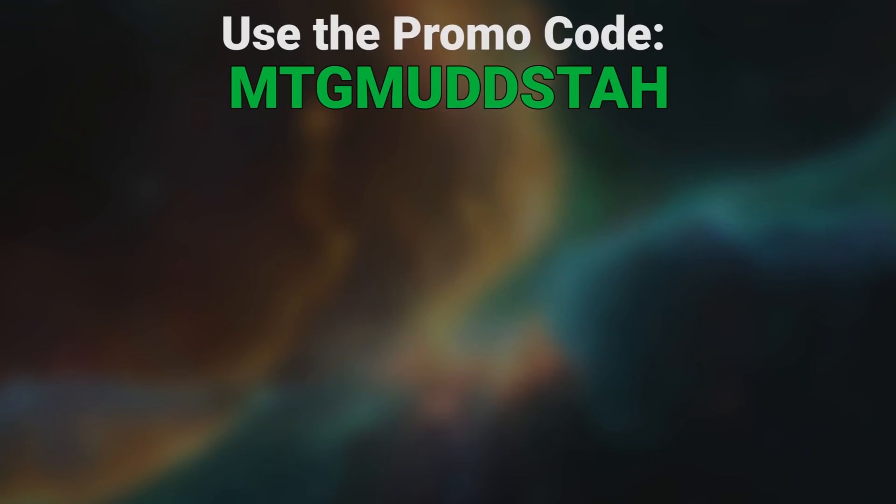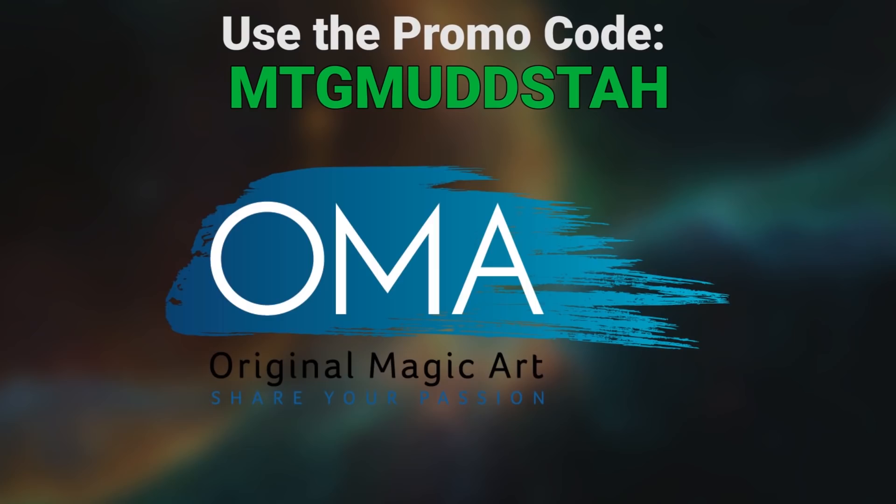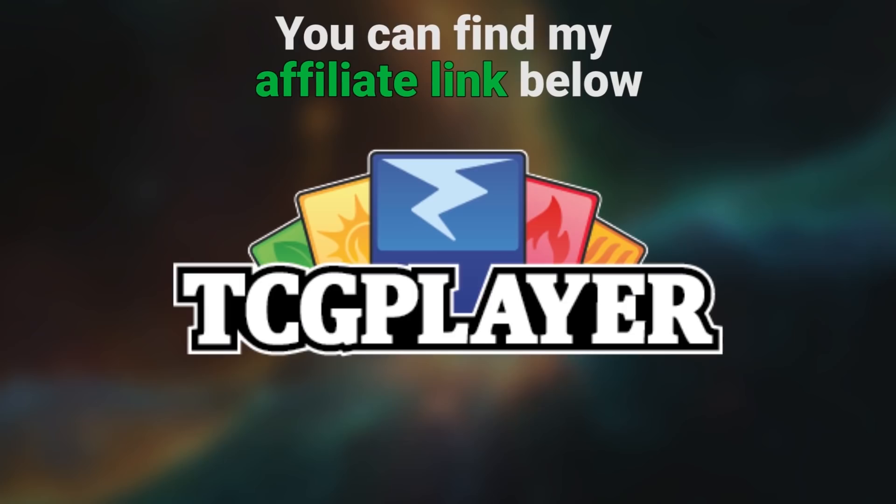Hey gang, using the promo code MTGMUDSTA, one word, all caps, will get you 10% off orders of $10 or more at Flipside Gaming, Original Magic Art, and orders of singles at Multizone.